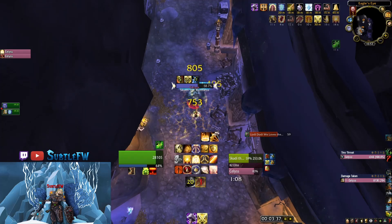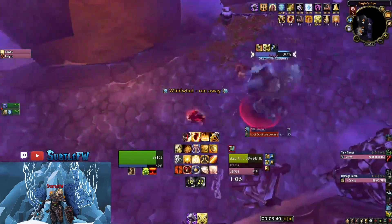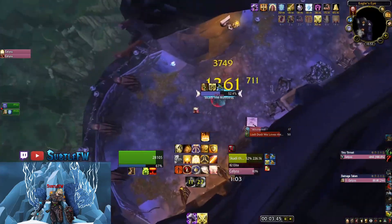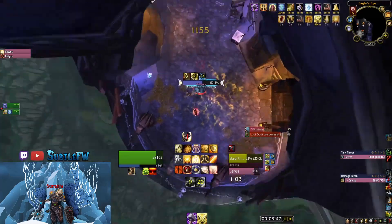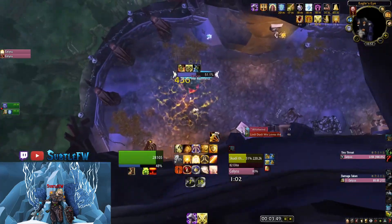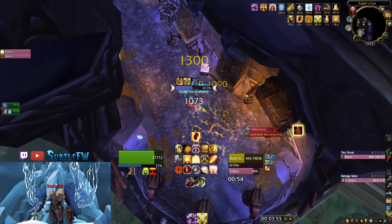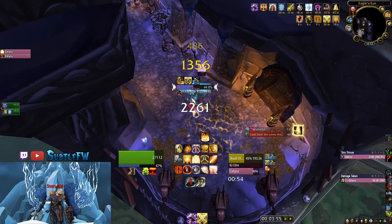This is kind of new tech I've added — you can actually DPS him during his whirlwind without taking damage. You want to just make sure you're attacking him from max melee range. I kind of strafe back and forth as he's whirlwinding and that allows me to pretty easily stay at max melee range and keep attacking him.